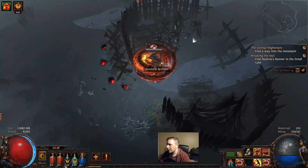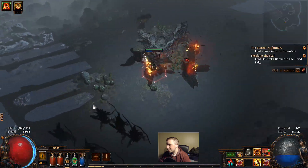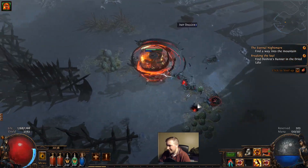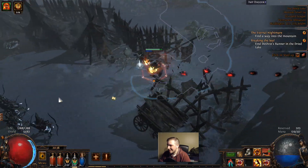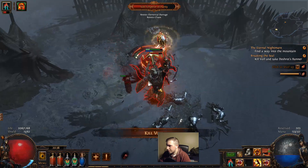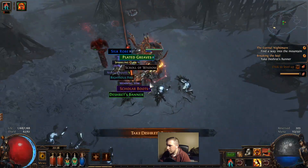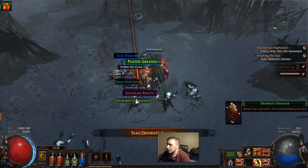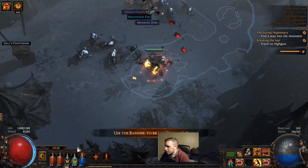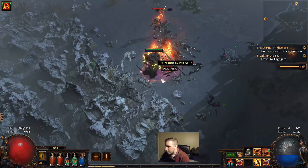I can't believe I died in the lab, but it worked out because it made me a potential 35 chaos - which is 35 times the amount of currency that I have. Hello Voll - here's the boss in this area. He does a nice little slam, very similar to Izaro in the lab. We could just go back, but I like this area so we're gonna farm it a little bit.